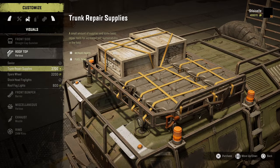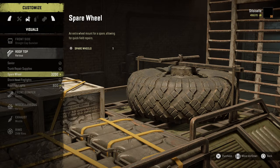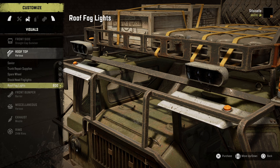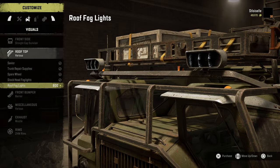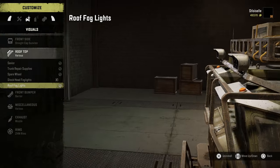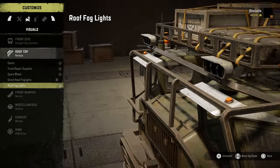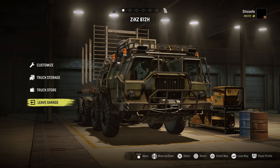Somebody kind of dropped the ball on that one. We're going to slap those on top just for extra repair supplies. We're going to throw on the spare wheel as well. And now we've got roof fog lights — I think we've got to go with those. It does get rid of the other lights, but I think those are going to be much, much better. Let's go ahead and leave now that we are completely decked out.